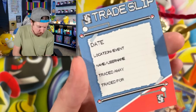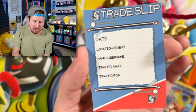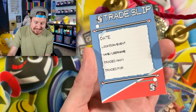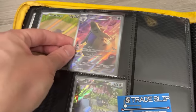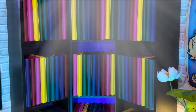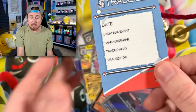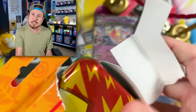When I do trades at Pokémon night or at a show in person, I've started doing these trade slips. I put the date, the location, the name of the person I traded with or their username, what I traded away, and what I traded for. This slip is a little bit less than the size of a Pokémon card. In my library, the card that I traded for — I put the slip right behind it so I know exactly who it came from, and they'll forever be immortalized in the Pokémon card library. It makes it more personal. I really really like this neat idea.